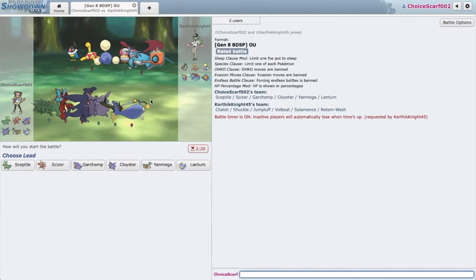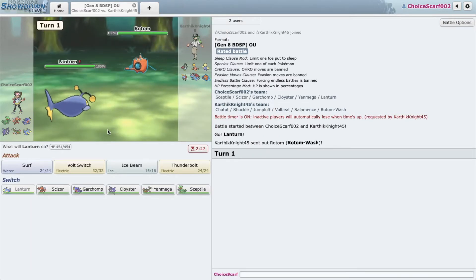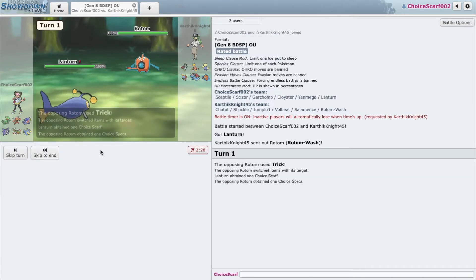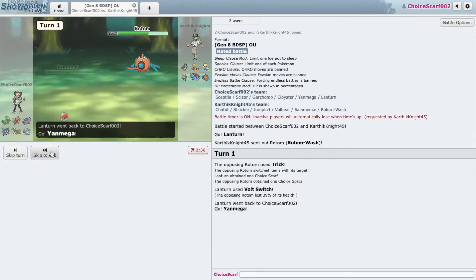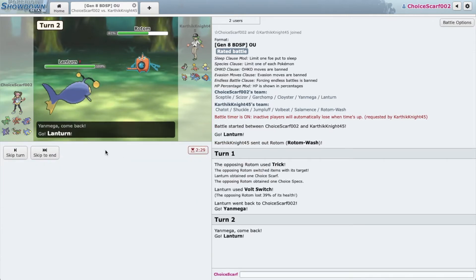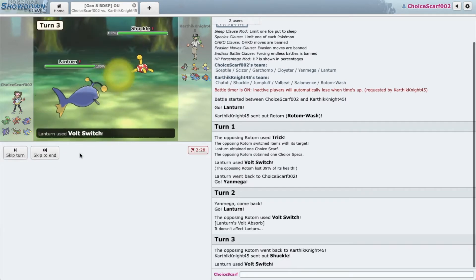We have a Shuckle to deal with so let's really think about this. I want to go Lanturn — he probably goes Shuckle but he actually goes Rotom, so that's perfect. I'm going to Volt Switch; I don't care at all. We have Specs so I'm going to try and bait out his Volt Switch, go back into Lanturn. He's locked into Volt Switch — now I'm going to click it. He goes into Shuckle.